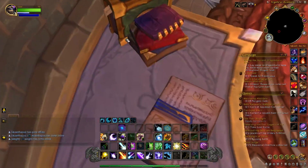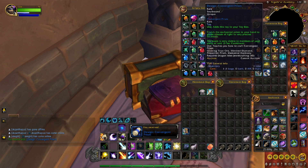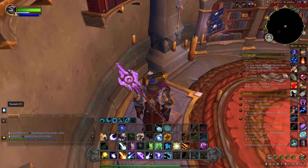It's very hard to see, but hanging out of a book on the left-hand side is an inconspicuous bookmark. You want to click that, and it will give you your design for the Convergent Prism. That's where it's located — I hope this helps, and good luck with your jewelcrafting!